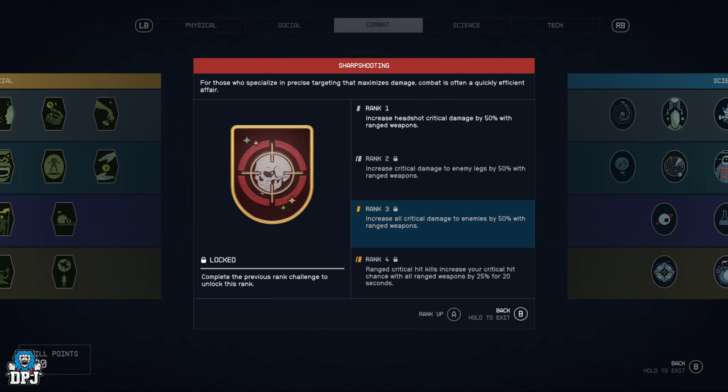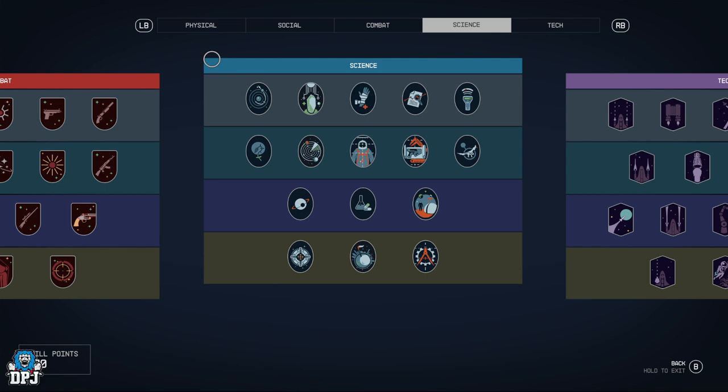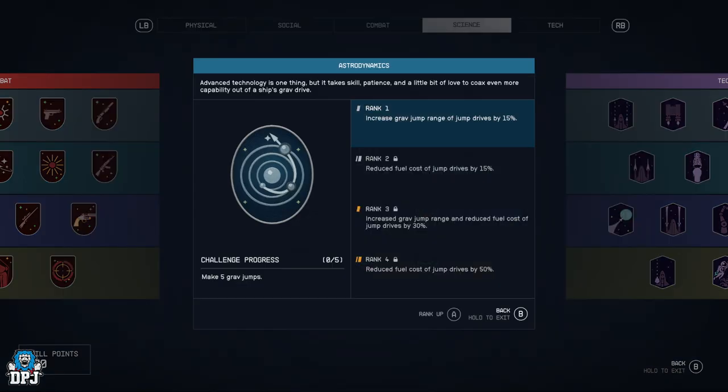Sharp Shooting — increase headshot critical damage by 50% with ranged weapons, increase critical damage to enemy legs by 50%, increase all critical damage to enemies by 50% with ranged weapons, and ranged critical hit kills increase your critical hit chance with all ranged weapons by 25% for 20 seconds. Your long-range sniper kills are going to be very useful with this.